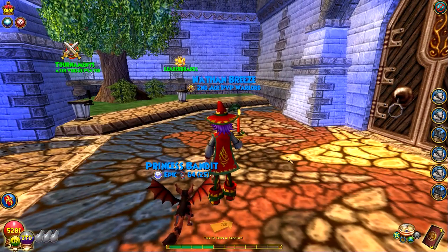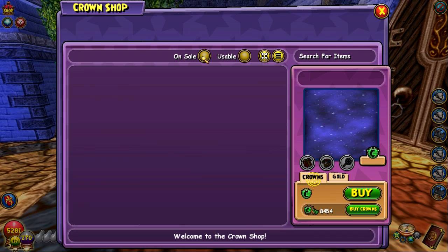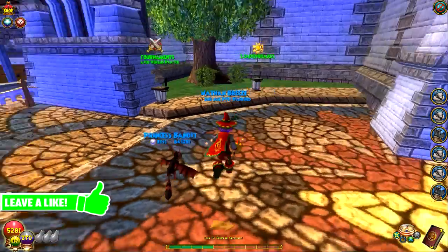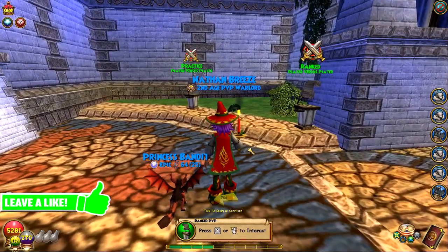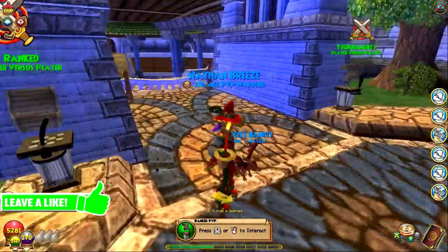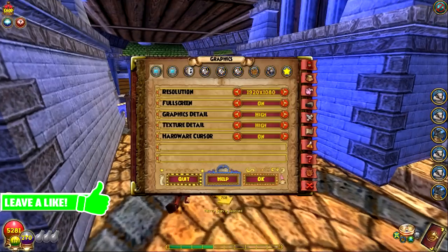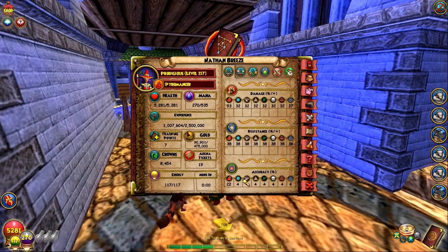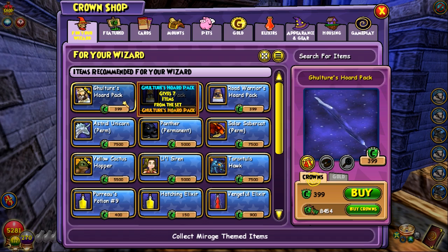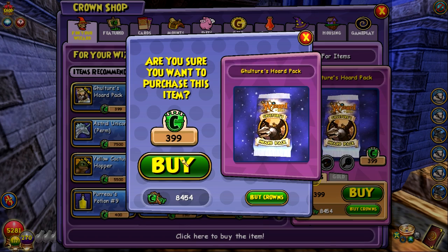I don't really like to spend crowns on packs because my luck is just bad, but I guess we could just buy a couple packs today. I heard it gives like some school mounts or whatever, some pets and other good stuff. We're probably not going to get anything. I don't want to open that many because I got to keep some for the walkthrough and stitching, but we can open a couple. Let's start out with opening one and see what we get.